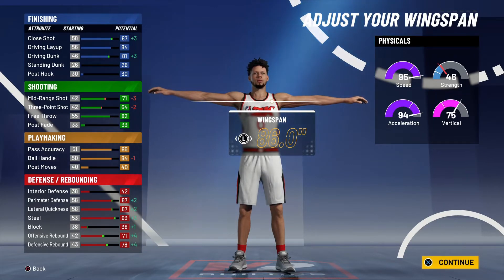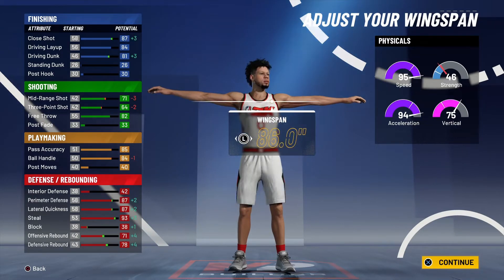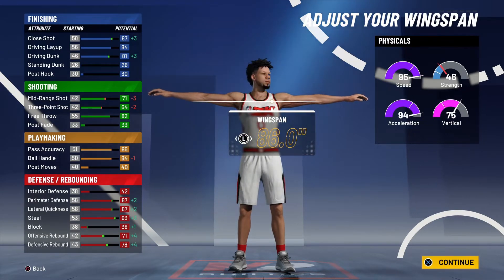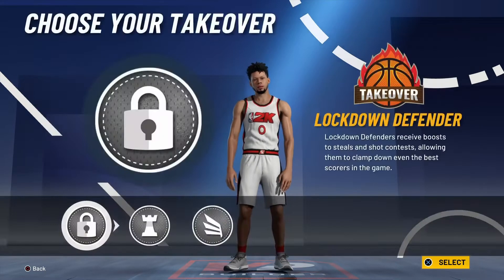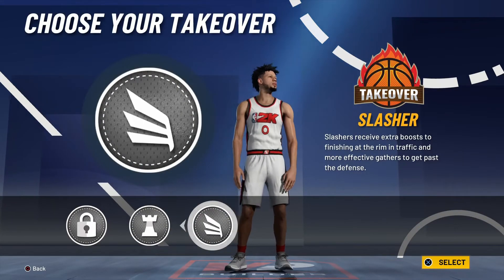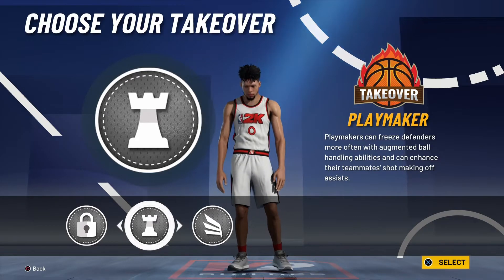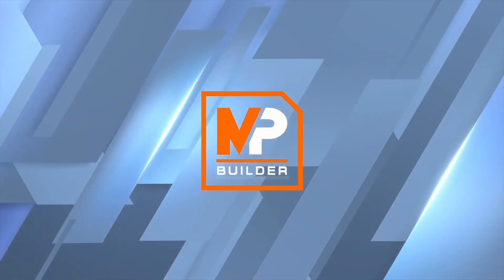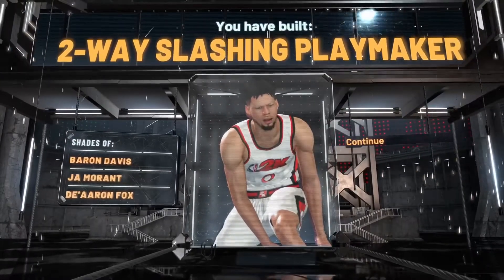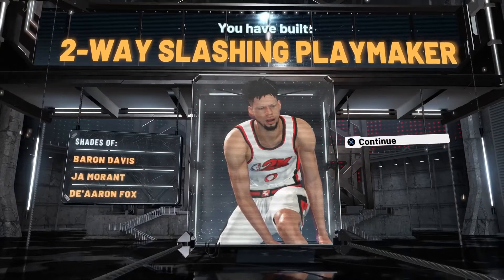One thing I want to point out is when you go all the way down you lose stuff on defense — that's the only reason I'm going up — and you get driving dunk and everything else, which is pretty cool. Ball handling only goes down by one, which I really like. Personally this is the best takeover I think, but I'm going to go with playmaking takeover because that's my favorite in all the 2Ks I've played. And we made the two-way slashing playmaker — I wish it said two-way playmaker but it's all good, we'll go with the two-way slashing playmaker.